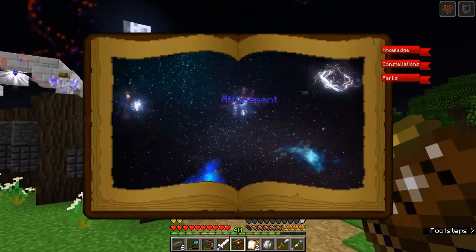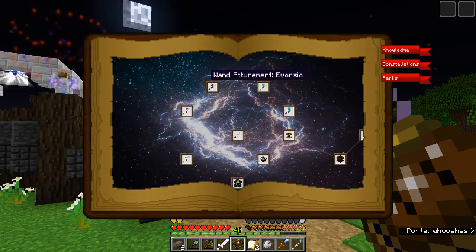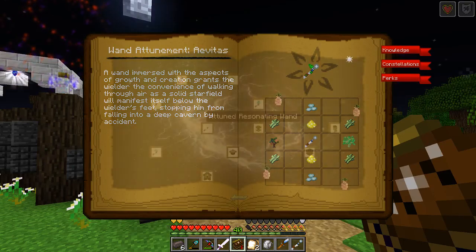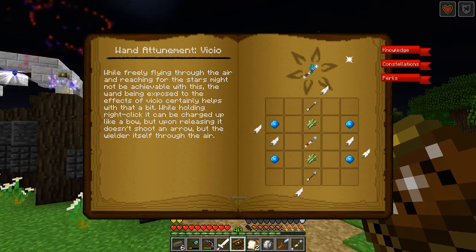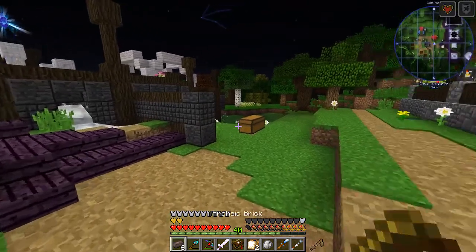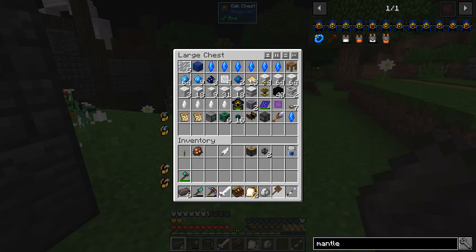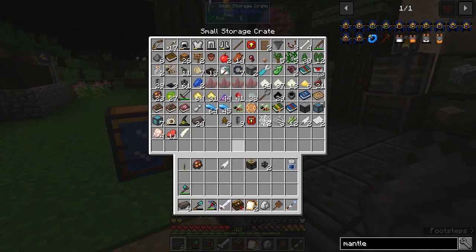Now there is a nice little thing we can make to complement this. Let's go over here — where is it under constellation? Wand of Attunement... Vorsio... is it Avitas? No. It's Vicio — the Vicio one, that makes sense. So we're going to need six feathers. How many do I have? I have three feathers. I need three more feathers — not going back out looking for more feathers right now, so I'll take care of that later.